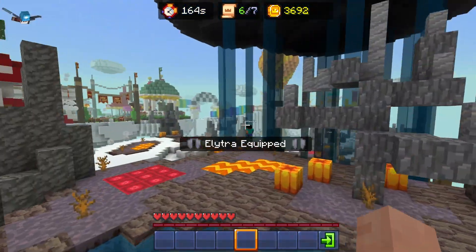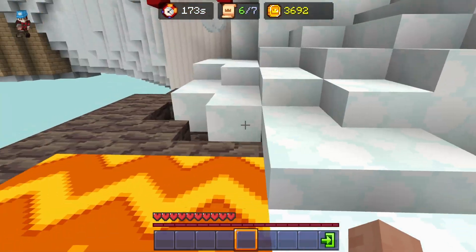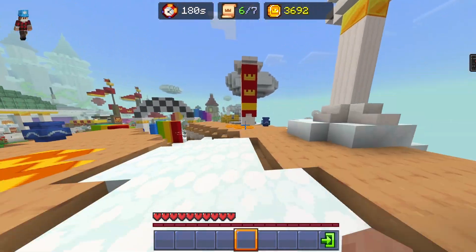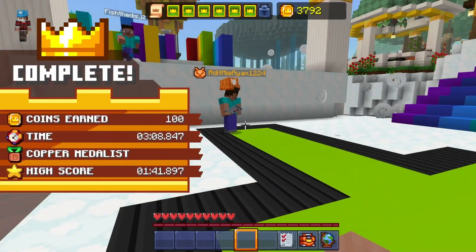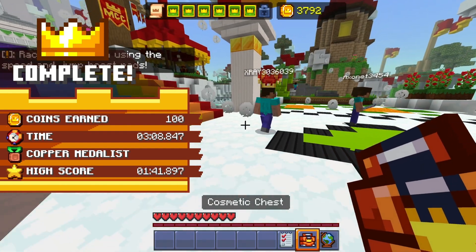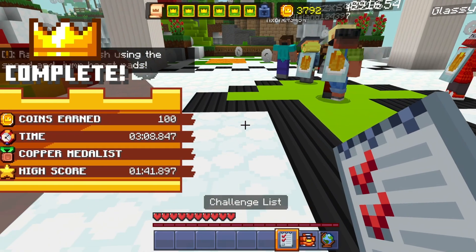Last but not least you have to use your elytra. Sometimes it can cut off and it is kind of difficult when you come across the water. After that you just have some pots and some rainbow stuff that you should probably jump across the top of. After that you will complete it and you would also complete one of the challenges. If I click on the challenge list, I have completed 60%, but you would get this one — it's just simple. You complete the course and you get that.